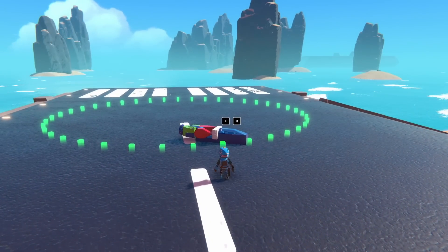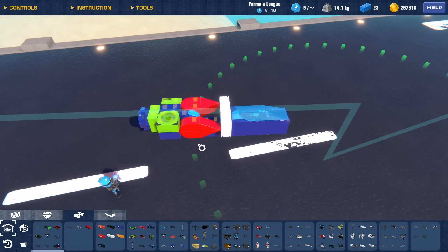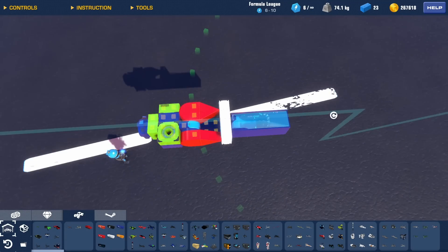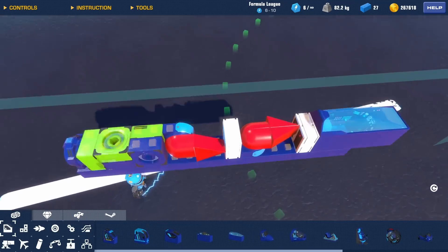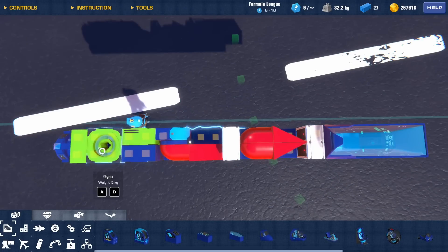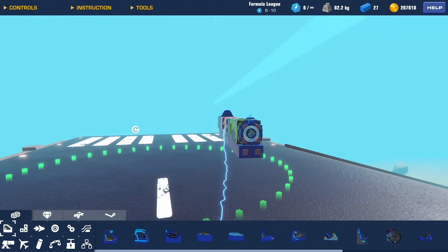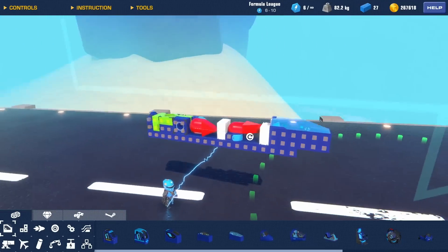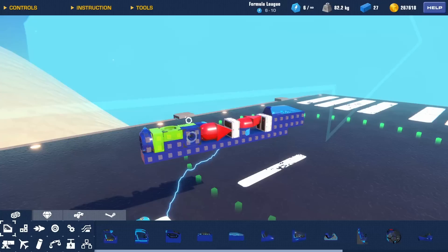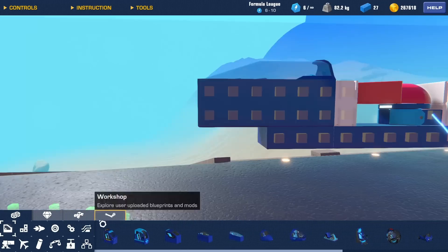Today we're going to be turning this prototype into a missile, but first we need to clean this up and get it more compact. That didn't take too long — I essentially just moved everything into a two-by-two area, so this is going to be the inner workings of our missile. It's as easy as giving it an actual shape, building around all this, and giving it propulsion. So let's get into building this missile.